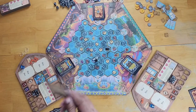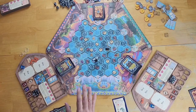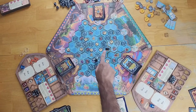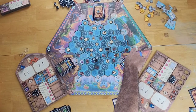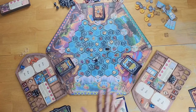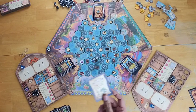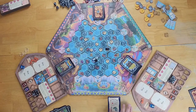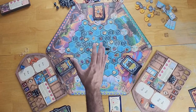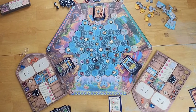Map clues are kept face up in your player area because at any point in the game, you can choose to return to your starting space and score one victory point for every completed map clue you bring back. However, if your ship ever sinks, you lose all your completed map clues along with other penalties. So you probably want to complete as many map clues as possible before returning to your starting space.